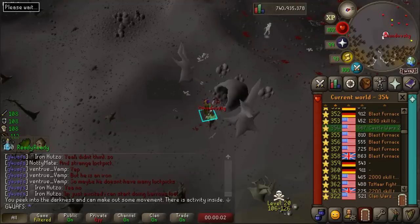So I'm going to find a world without an alt and go in with my mage gear on in Smite to see if they instant tele.